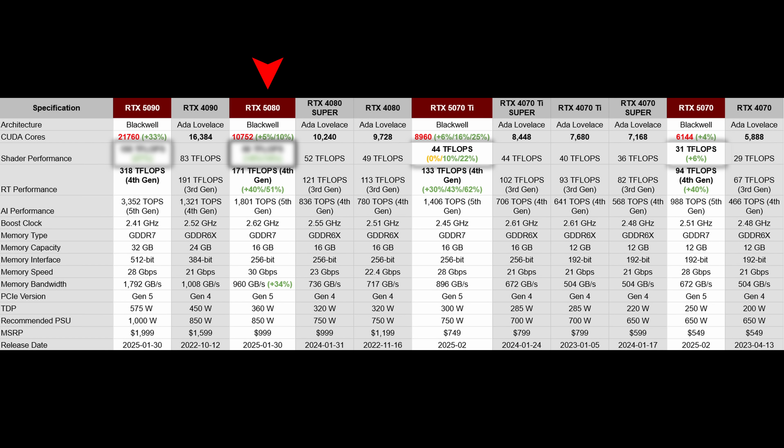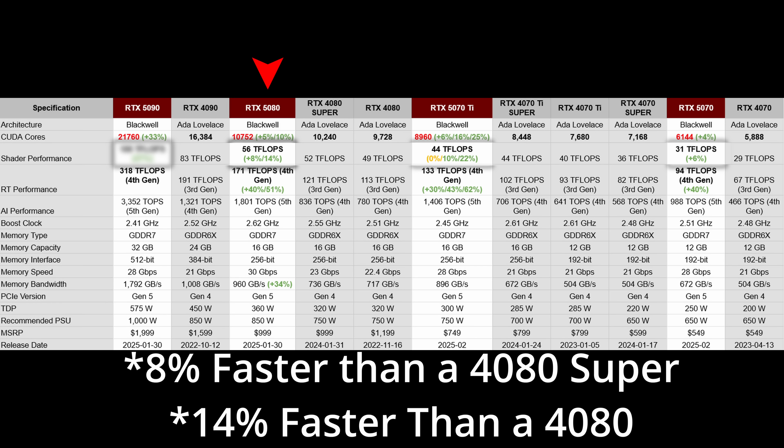What about the non-ray tracing rasterized performance? The 5080 only has 5% more CUDA cores, and with its higher boost clock, it is getting 8% more shader teraflops. So we can expect that it is 8% faster than the 4080 in all games that are non-ray traced.